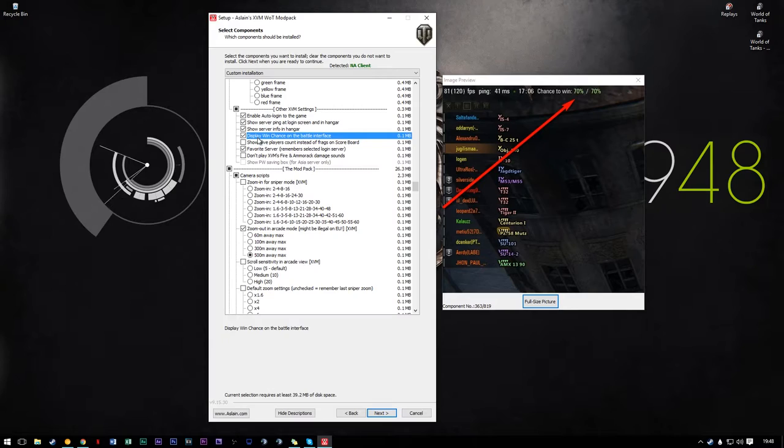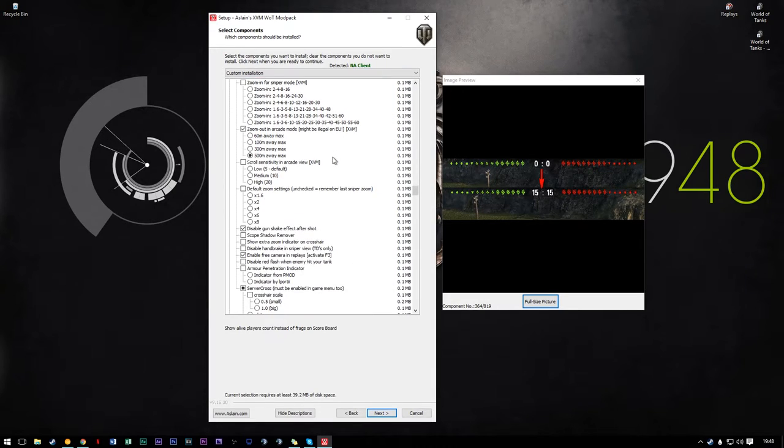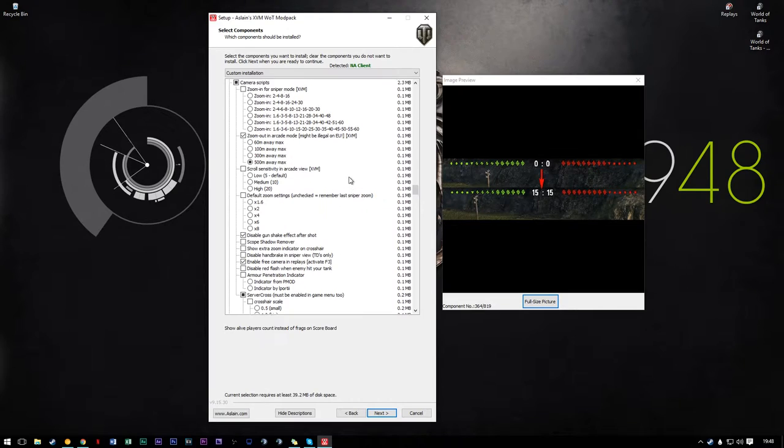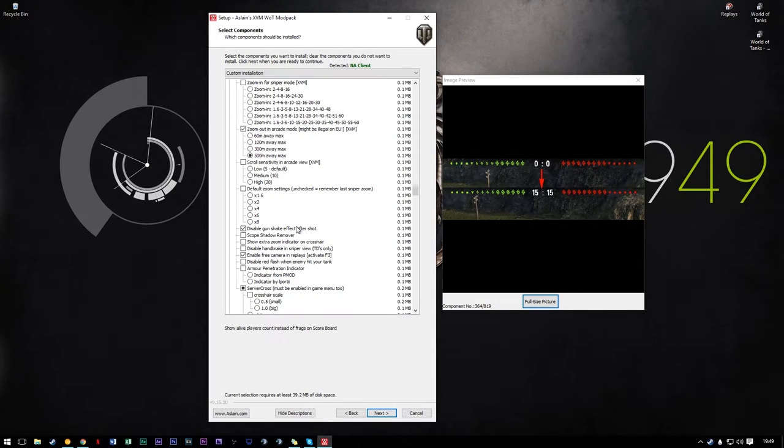Win chance in the battle interface — you can just press tab, no point in having it up there. A lot of players want to count frags — that's irrelevant for me due to some of the mods I use down below, but if you like it, play it. Camera scripts — zoom out in arcade: 500 meters, super useful. Zoom for sniper — you can enable the advanced stuff in-game so there's no point in using these anymore unless you want to use 60 times zoom, which I can tell you is oh so very effective.